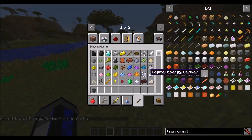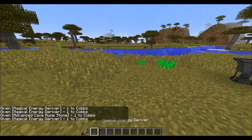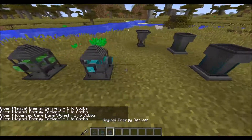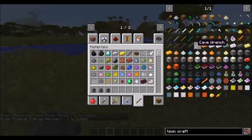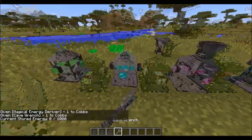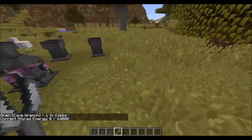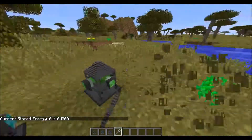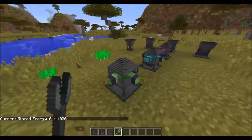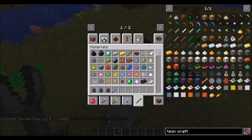Magic stage is now based around three machines - the derivers. Three tiers of deriver: the green, the blue, and the purple one. Basically the only difference in these three is they store different amounts of energy in them. Because there are no transmutation tables, you don't have an infinite battery anymore as you would have done before. And there aren't any storage devices in the magic stage other than these - the energy derivers. They work like furnaces.